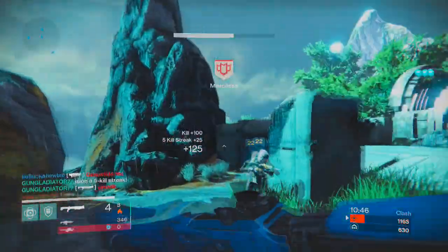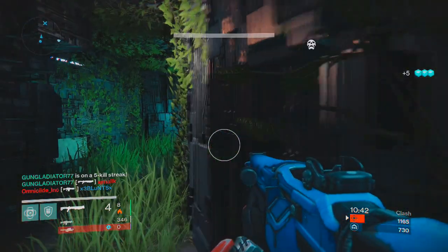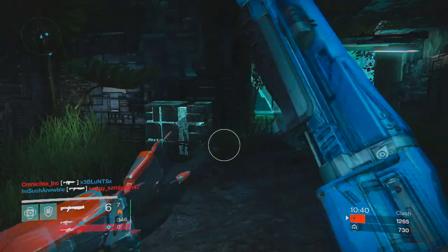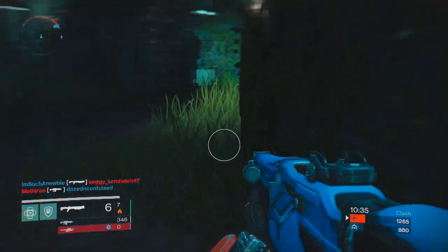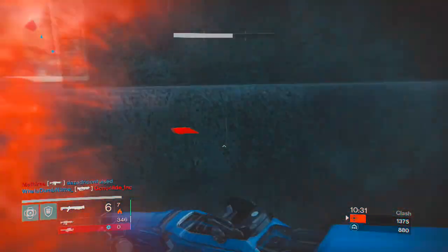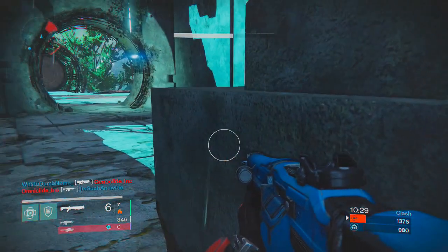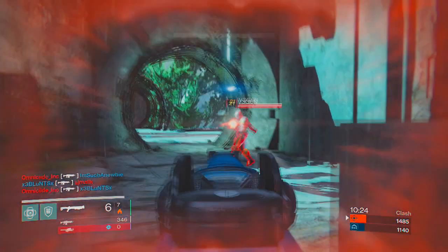Before I unlocked the higher-tier shotguns I said fusion rifles were better, but I honestly think the shotgun class is a lot better than any other gun class in this game. The one-shot ability is really high on these weapons, and it increases a bunch if you aim down sights when you shoot someone — please use ADS if you have the ability.